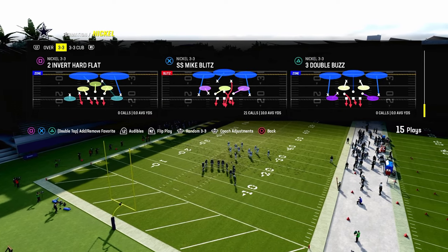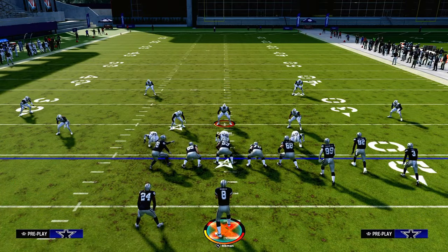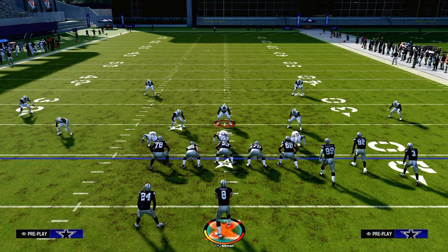You can find nickel 3-3 in a lot of playbooks, but my favorite playbook to run this out of is either the 4-6, the Chiefs, or the multiple defensive playbook.